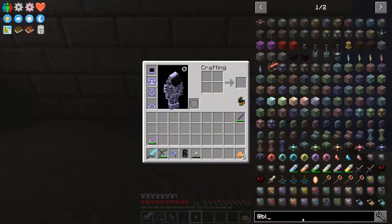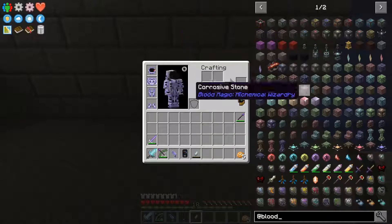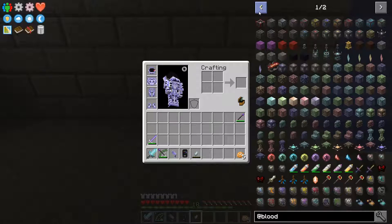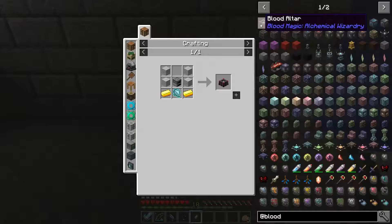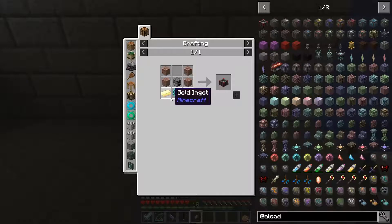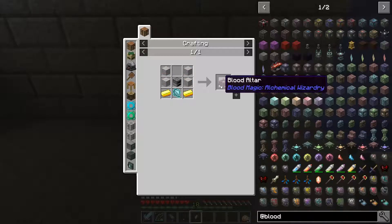Now we've got a few items from Blood Magic - what's next? The most basic of all the items in the Blood Magic mod, and the thing that you're going to be using most often, is the Blood Altar. Gold, stone, and a furnace will give us a Blood Altar. This is an item we're going to have to craft if we want to get anywhere with Blood Magic.